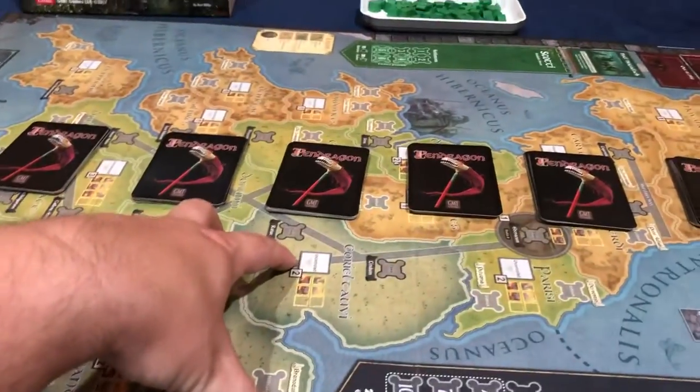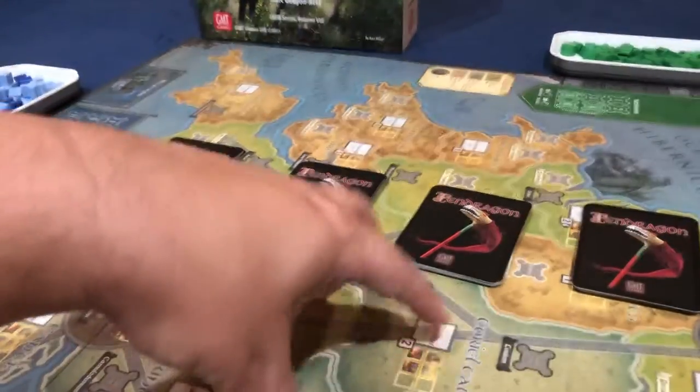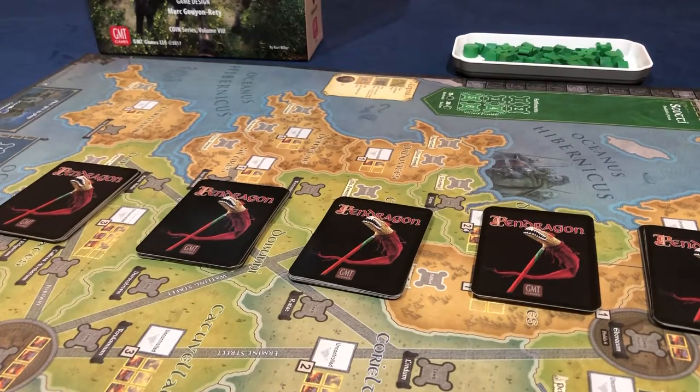The Saxons want to settle the land. They're raiding and pillaging and doing barbarian-like things, but part of their victory conditions is settling the land. The Scotti, on the other hand, just want money — they're all about money. That brings up the next thing: this COIN game has the concept of money, it has an economy, whereas the other ones don't. And for that reason, I like this one more. This was the first COIN game I ever played, and every other one has disappointed me — except maybe the 1776 one, largely because I really like that theme.